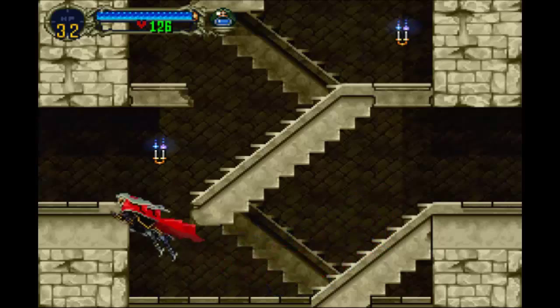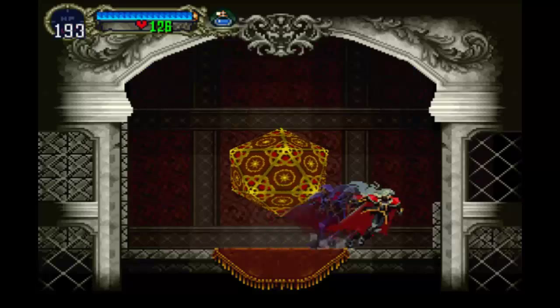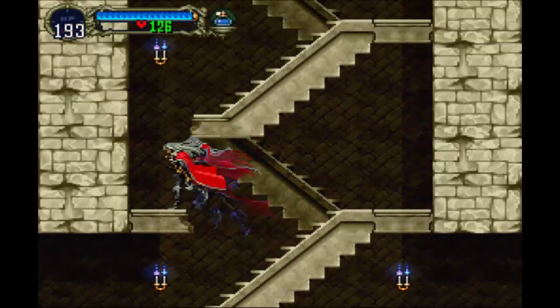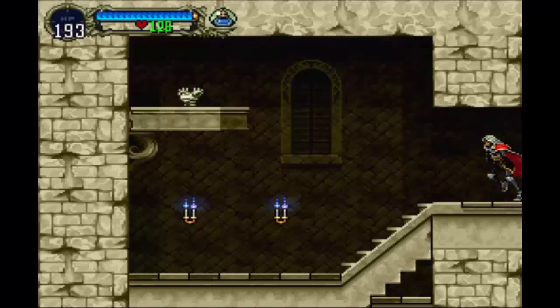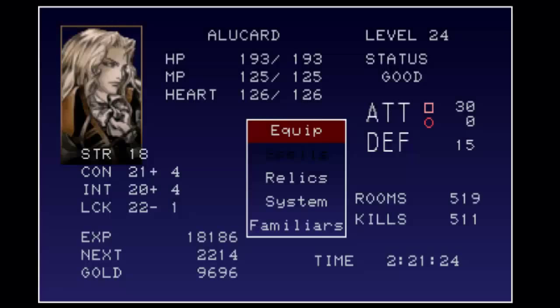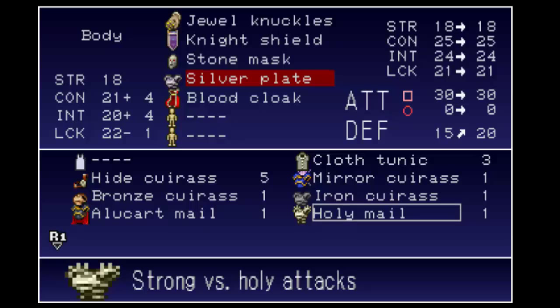And here's another area we can head into — a place to get a little bit more health. Not really worried about that now. There's some stuff over here you can probably get. I'm not worried about wall meats or turkeys at this point — this game gives you enough health. But up here we get the holy mail. Let me show you what that does — it increases our defense and it has strong resistance versus holy attacks, so that's pretty good. Might as well try it out.